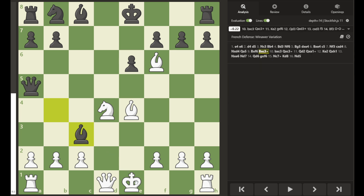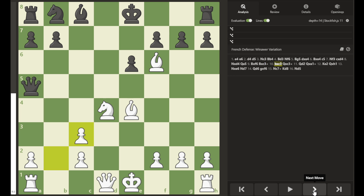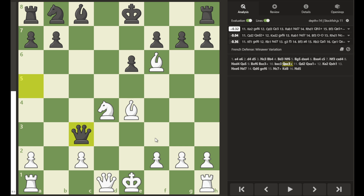This is also a Fork — the Bishop forks the King and this pawn, although the pawn can capture here. Pawn captures, Queen captures, and now we have another fork: the Queen is forking the King and the Rook. So that's another tactic to watch out for. The fork can do a lot of damage — it's a valuable tactic that you can use and you must also guard against.